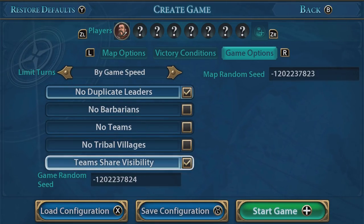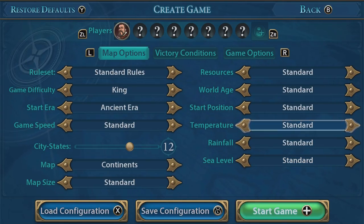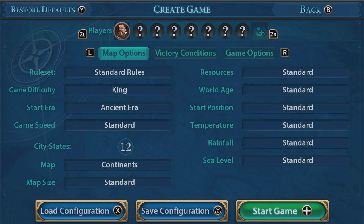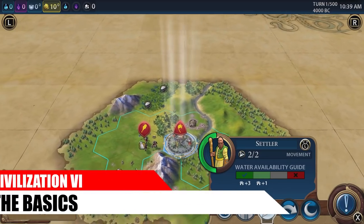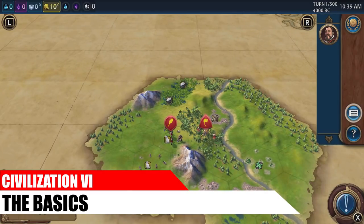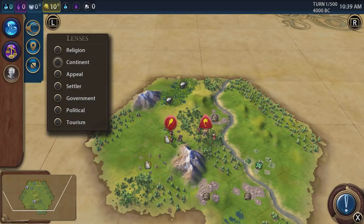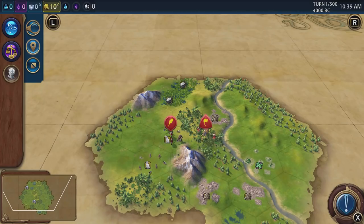Advanced settings allow you to customize things as precise as rainfall and victory conditions, so you can really tailor the game to what you want. This is a proper PC version of Civ rather than the custom-made console version we got with Civilization Revolution back in the day. After setup you jump into a game after listening to a beautifully read introduction by Sean Bean.